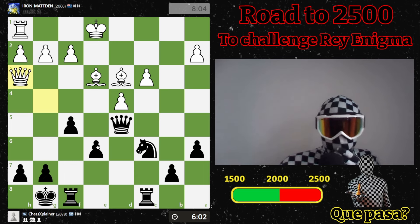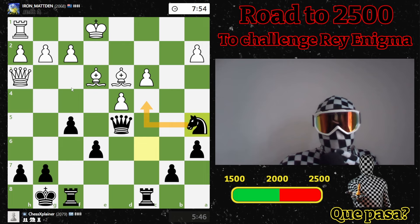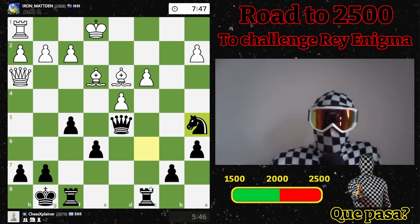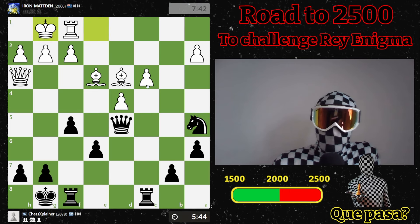Goes there. I think I will just go here — get a knight over here. This is not an option, if you thought it would be, because the rook hangs. By the way, I'm also attacking this pawn — not to forget.